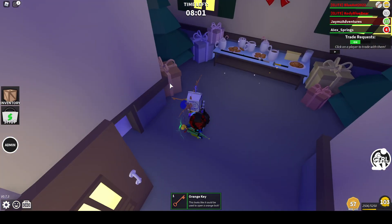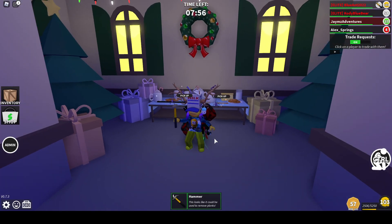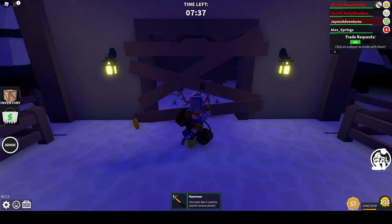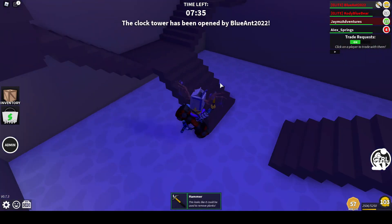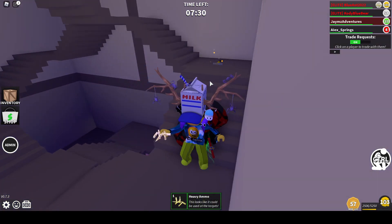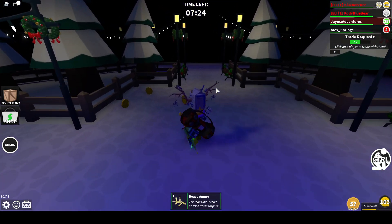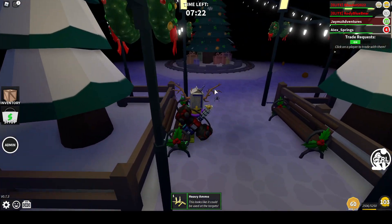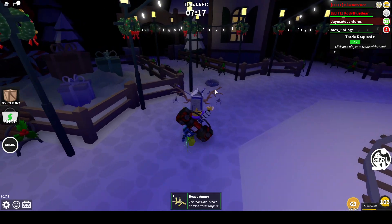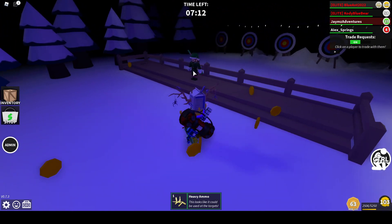Alrighty y'all, so after you've opened up the orange key or yellow key room, if there's a hammer or a torch there, grab that. I'm gonna do the hammer part first. You're gonna need to bring the hammer over here — you can do this little strat where you just spam jump. So the heavy ammo is here; this is what we're gonna be looking for. Let's go over here and give the ammo to this little guy.